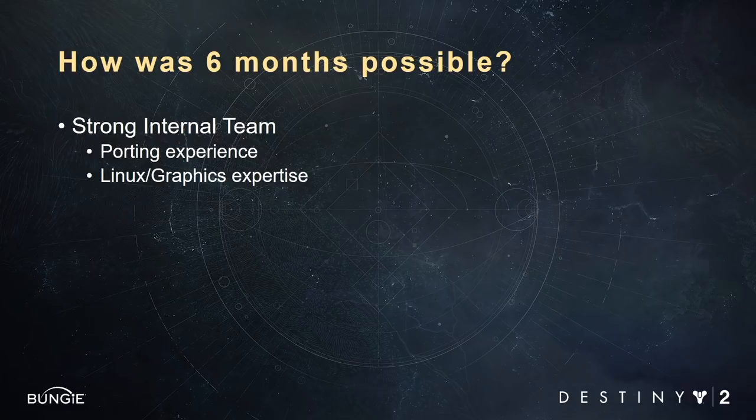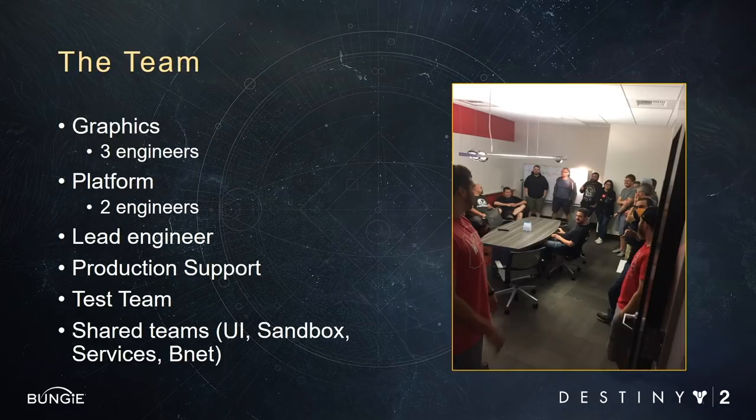We also had Linux expertise spread across the team. While we didn't have specific Vulkan knowledge on the team, we did have three graphics experts who were able to ramp up on Vulkan really, really fast. We had three dedicated graphics engineers, two platform engineers, and one lead engineer who was mostly overhead but did some key implementation work as well. We also had production support and a dedicated test team. All of those folks were fully dedicated to only this project, but we also relied on shared Bungie resources — things like the UI team, one of the design teams, services, and our Bungie.net team.